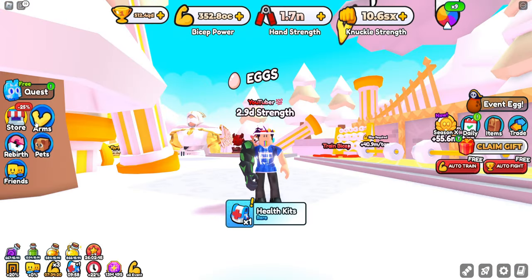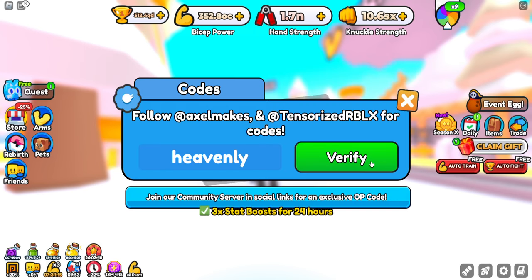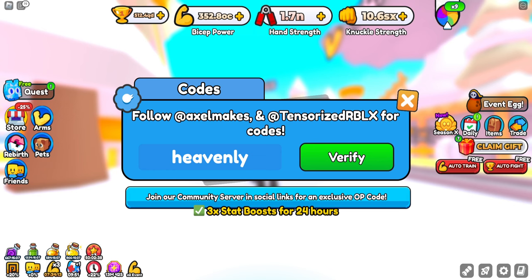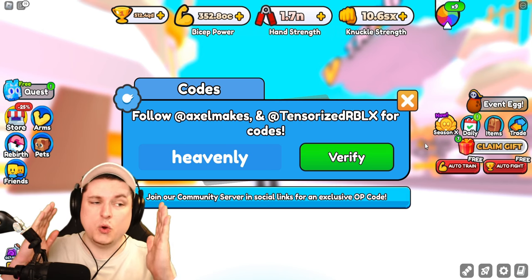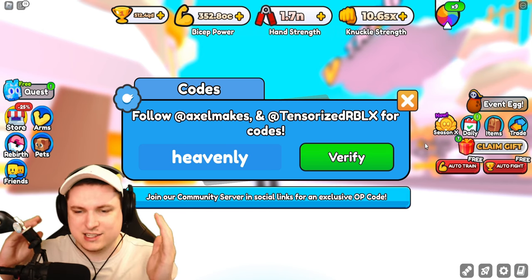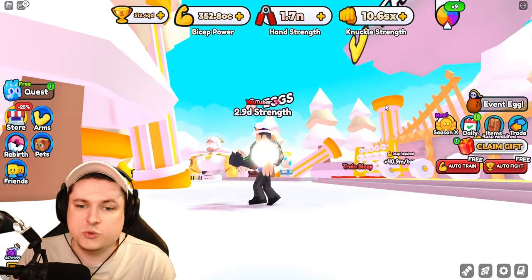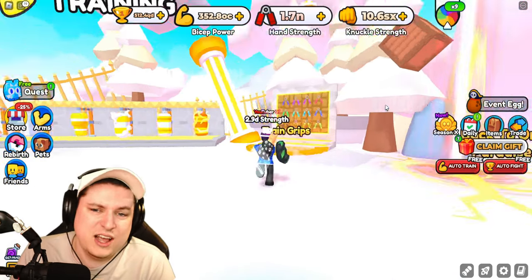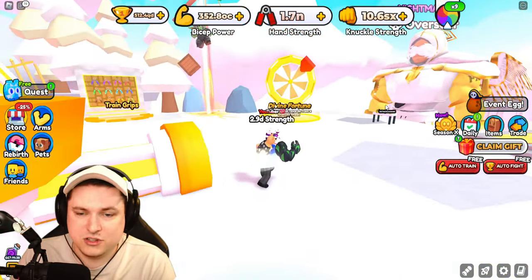I have two codes for today because we had two updates. First, the code 'heavenly' for 3x boost for 24 hours. I was baited because they put in a new code in the second part update, but it's the exact same code - just one new code for today with 24 hours of boost. I was hoping for a heavenly ticket but sadly that wasn't the case.